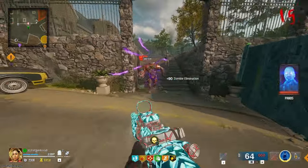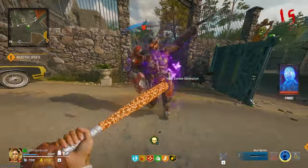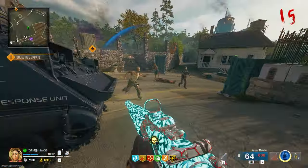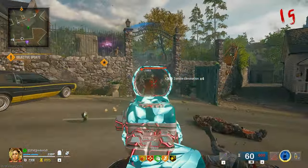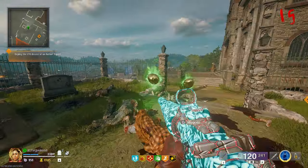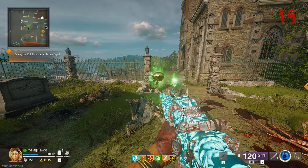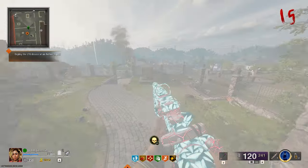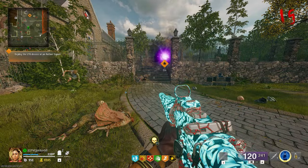We are just destroying him with this insta kill! That's the strat — just get an insta kill every round and this becomes the easiest thing on the planet. I literally said that a second ago and straight away I've got another one — that is absolutely goated. Now we hit this and this should be the last one to get Nebula for the first weapon.